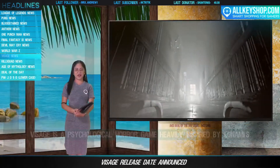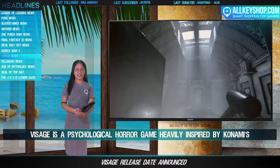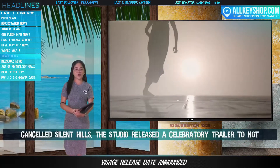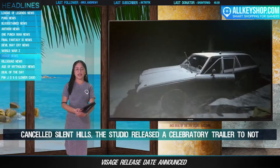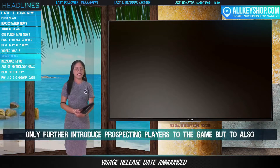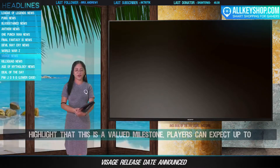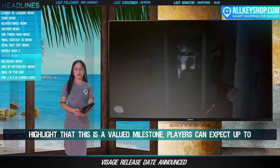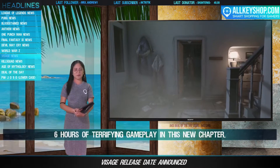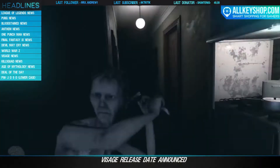Red Square Studio has announced that the second and final part of Visage is scheduled for release on July 3, 2019. According to the developer, Visage is a psychological horror game heavily inspired by Konami's canceled Silent Hills. The studio released a celebratory trailer to further introduce prospective players to the game and highlight this valued milestone. Players can expect up to 6 hours of terrifying gameplay in this new chapter.